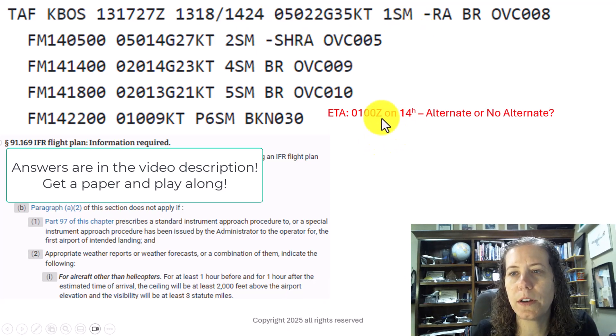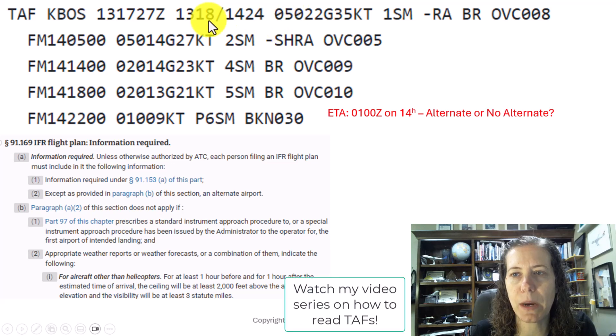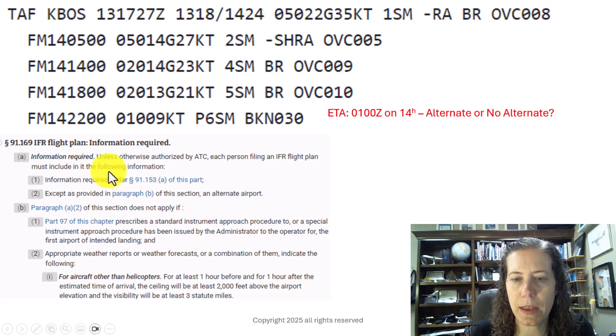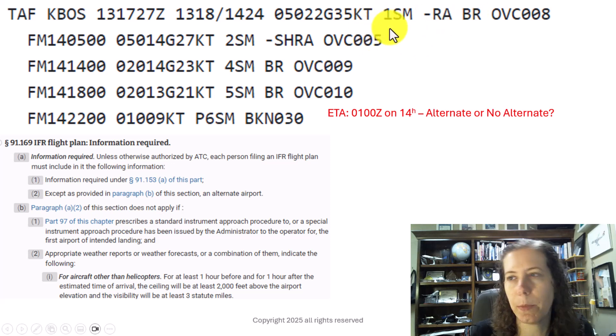If we are arriving at 0100 on the 14th, that puts me in the first line of this TAF. People always forget there is an unwritten 'from' at the beginning, but it starts on the 13th at 1800 and goes to the 14th at 0500. So at 0100 we are squarely in line number one, and we have one mile visibility and overcast clouds at 800 feet. Whether we're operating under 91 or 121 domestic, the same rules essentially apply — we clearly do not have three miles visibility nor a 2,000-foot ceiling, so we need an alternate.